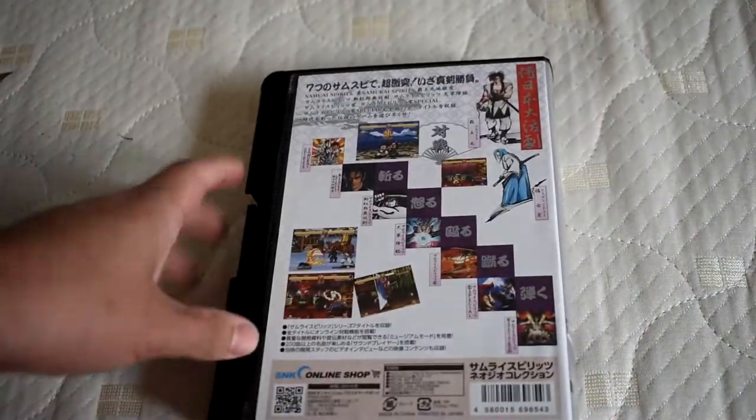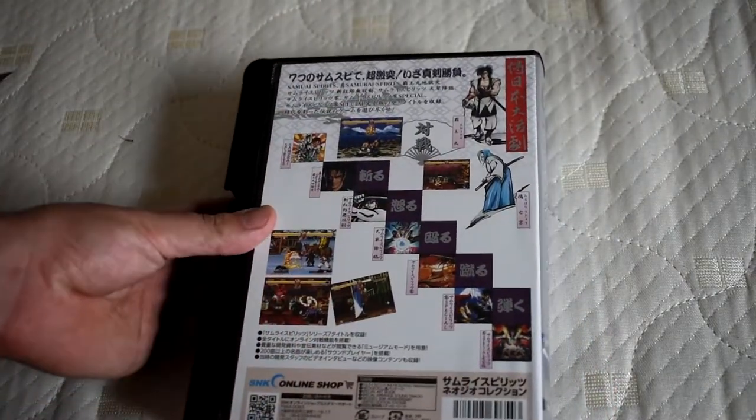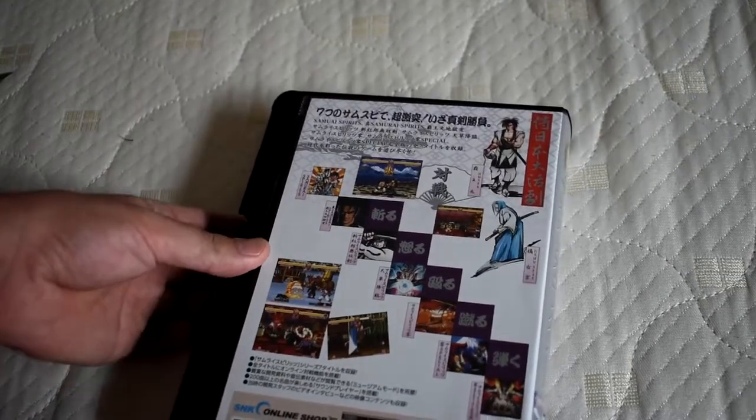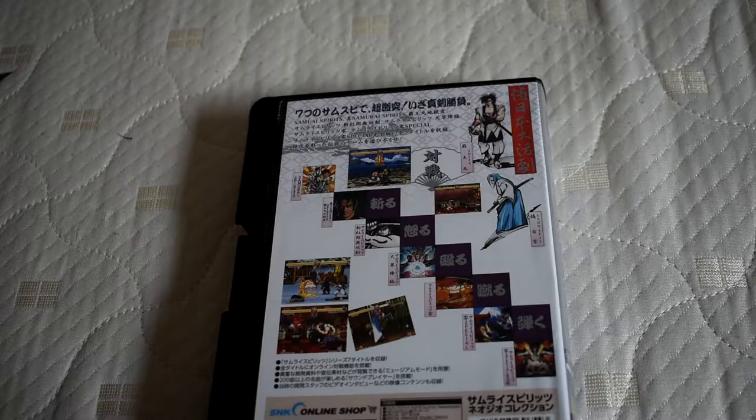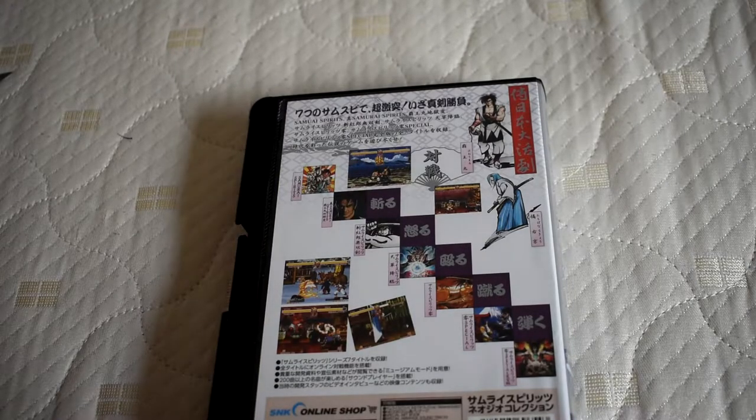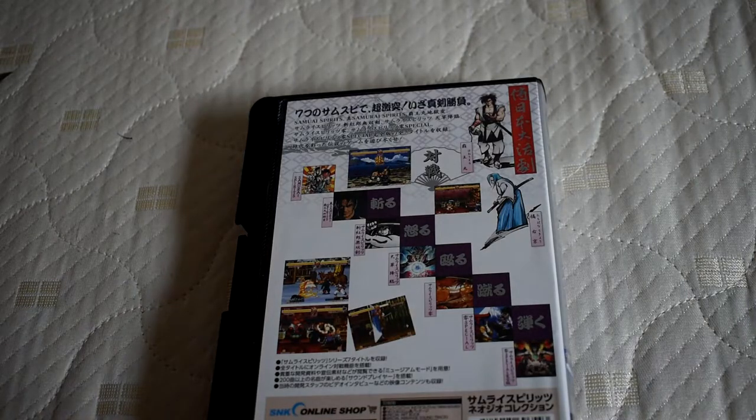Built sturdy. Looks like an old Neo Geo MVS cartridge, so you don't know what's inside this case. It is the Samurai Shodown collection — all the Samurai Shodown games, including one that actually never came out before. Ooh, fancy!